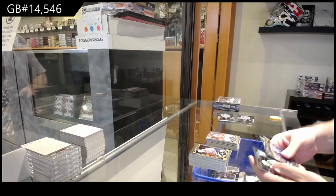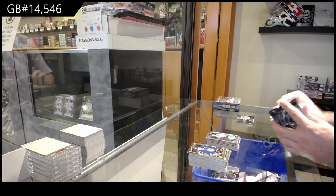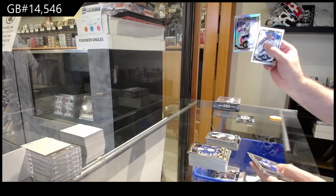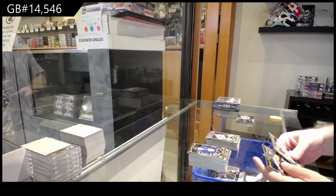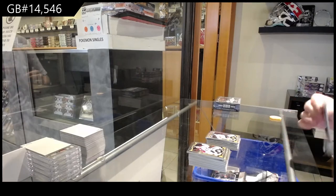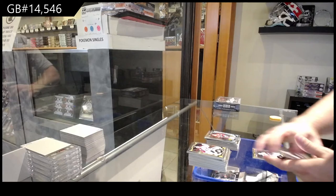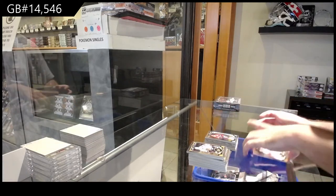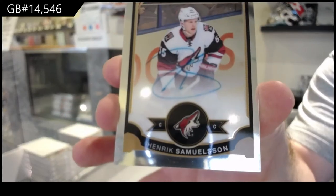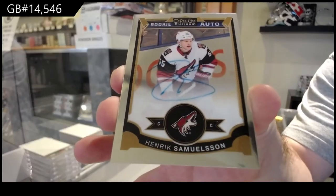Rainbow of Luongo for the Panthers, for sure for the Dallas Stars. Dogfood, I had a question for you — coming from the hockey world going to Magic, does it change the way you collect at all? Crawford Rainbow for the Hawks. Do you actually keep cards mint or do you play with them all? Max Domi for the Coyotes, Marky. And a Samuelson, Rookie auto for the Coyotes — Henrik Samuelson.